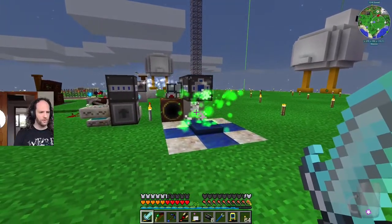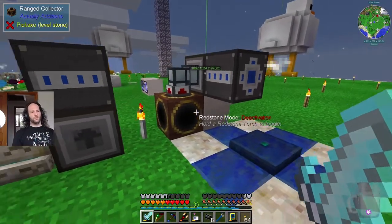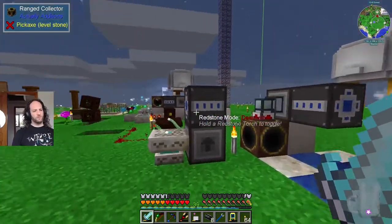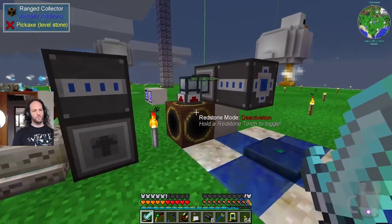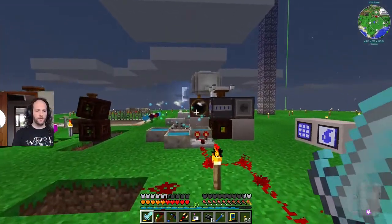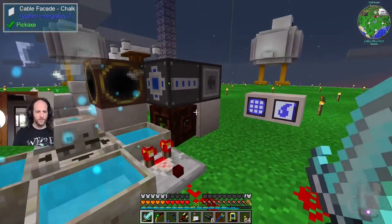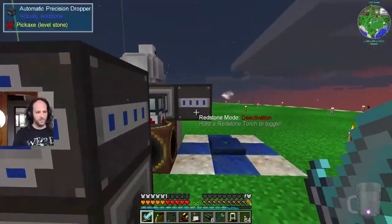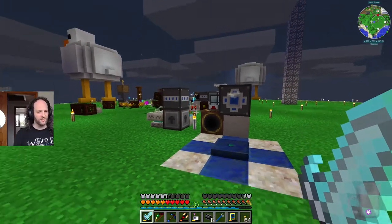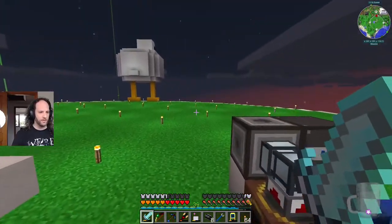Over here, this thing is picking stuff up. There was a bit of an issue Lawrence was finding where some of the things required to do the mana steel - when you've made it, this picks up the mana pearl and puts it into the system. If you put that too close to this, when this drops the mana pearl on there, that picks it up, puts it back in the system, and you never get your TerraSteel. So you have to separate these things quite a lot - that's why we gave them this much space.